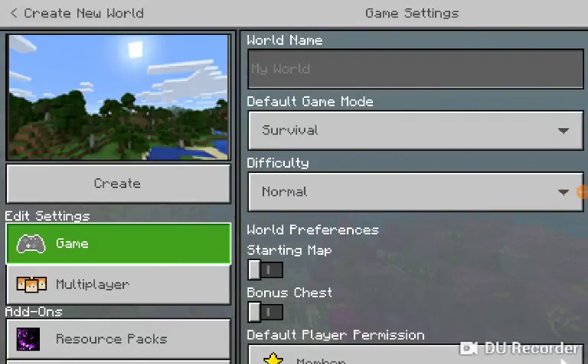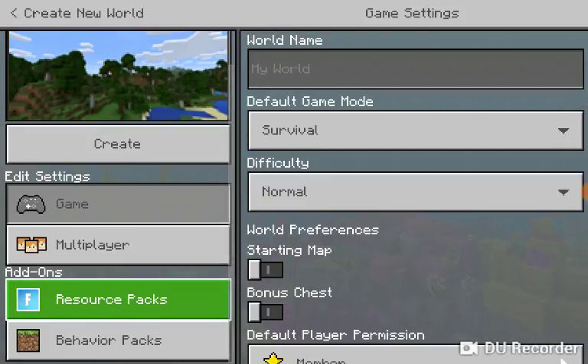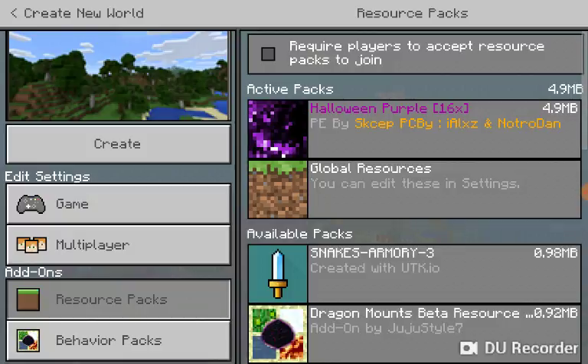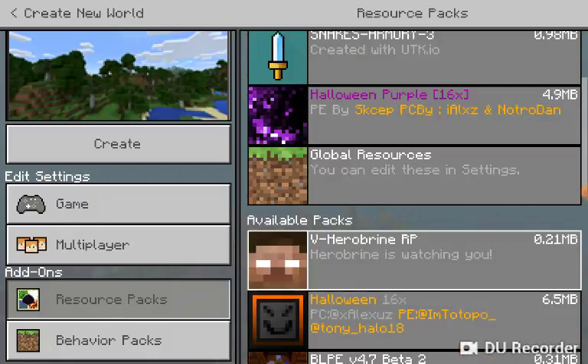Welcome back to another video! Today we're going to be putting all my resource packs together — all my behavior packs and everything. I have some scary stuff, camouflage stuff, some beds. We're gonna go into creative and start putting all of these on right now. It's gonna be awesome. Snakes — I don't remember — hold on.